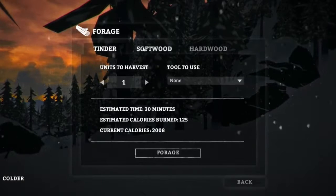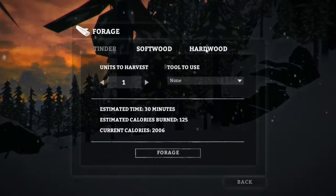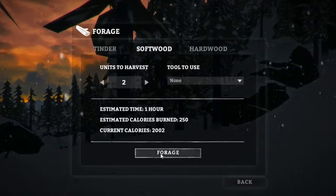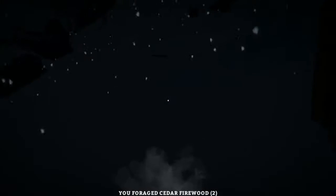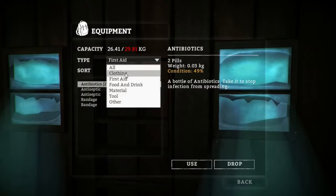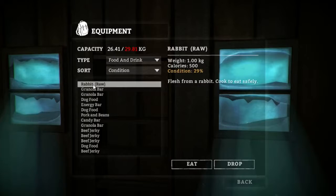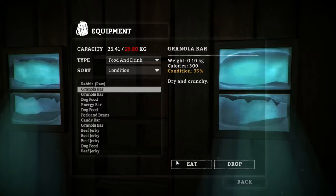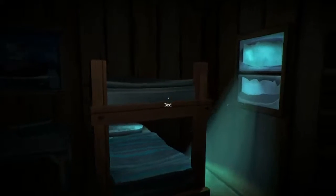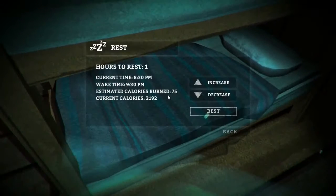Let's search for some soft wood. Hard wood we can use for repairing tools, but we're just gonna focus on firewood for now. So we'll forage for two units and see if we can find anything. That killed an hour. We should probably eat and drink. We should be cooking up this rabbit soon — it's getting pretty low on condition. Use it before we lose it. Not much else to do right now, so let's just sleep for a few hours.